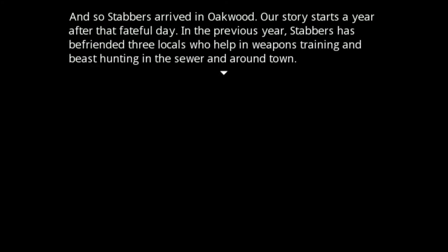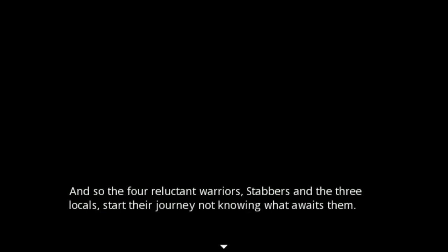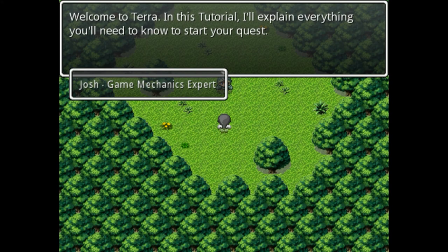Our story starts a year after that fateful day. In the previous year, Stavros has befriended three locals who helped in weapons training and beast hunting in the sewer and around town. Stavros still has little idea where he is, and Dante refuses to reveal what information he seems to have. The journey is started by what appears to be a small event - the kidnapping of Dante's daughter. As far as I can tell, the main character gets transported to this world and has to figure out a way to get back home.